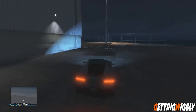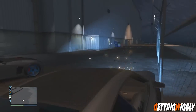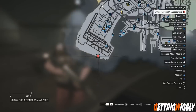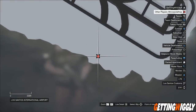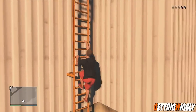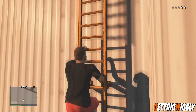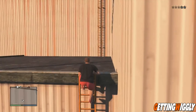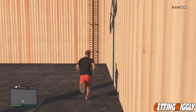In order to do this glitch, you're going to want to get a car, go to the airport, and drive back behind this warehouse. On the map, it's going to be in the very bottom corner of the airport, right where I'm at. You're going to see a ladder and simply climb up it. There are two ladders, so once you climb the first, run to the next and climb all the way to the top of the building.